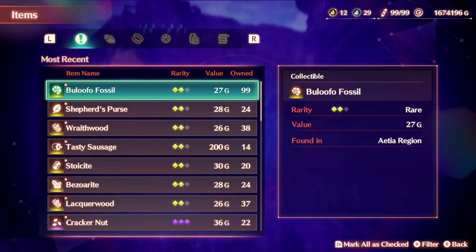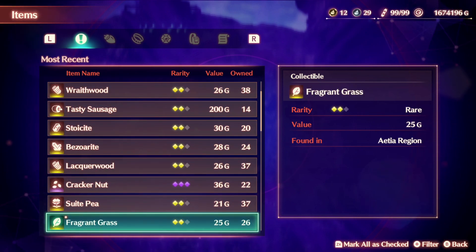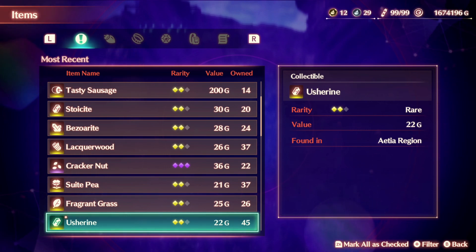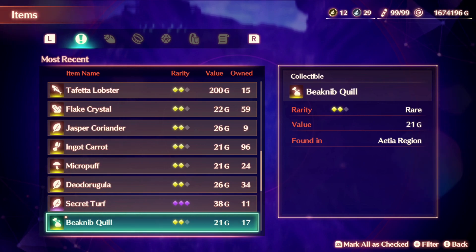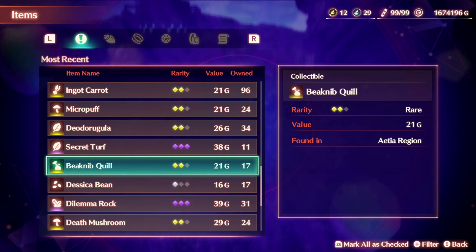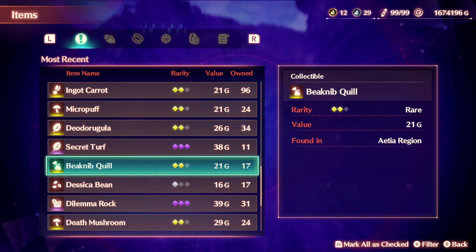It's a dramatic increase in efficiency. Aside from all these materials, you'll have plenty of money after finishing the game — easily one million in gold. I have 17 Beak Nip Quills, which is an ungodly amount; you only need one or two. I just spammed money into the machine, so you definitely don't need to do that, but after a few runs you can get what you need.